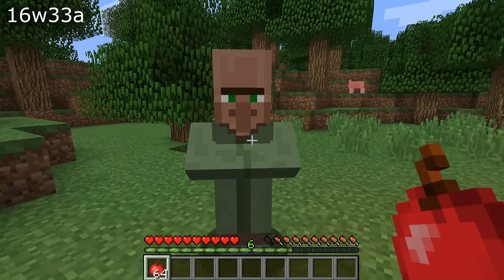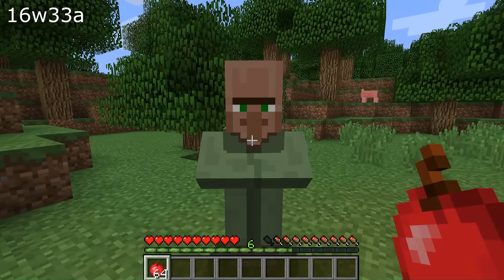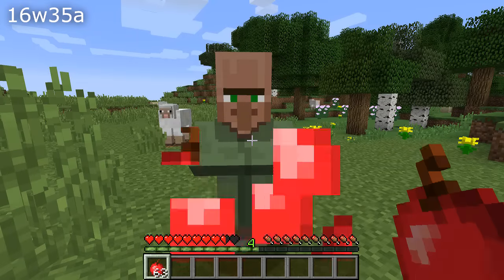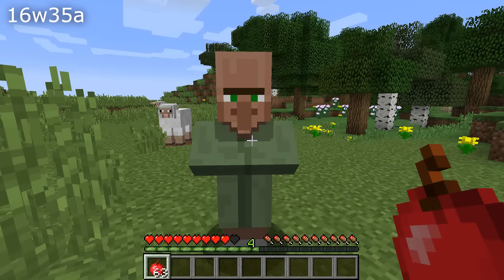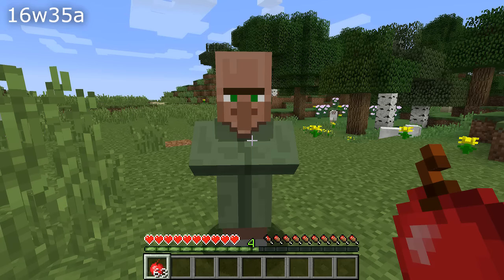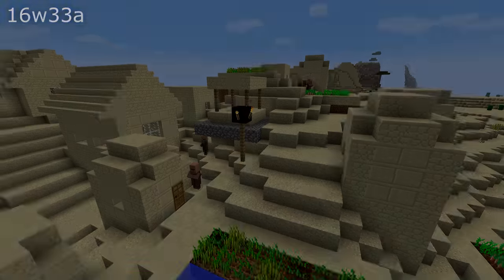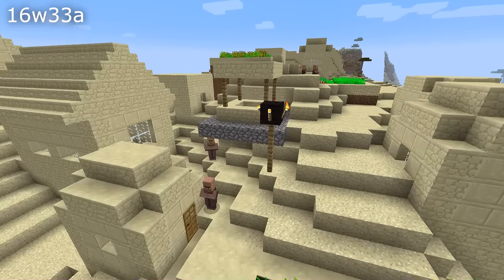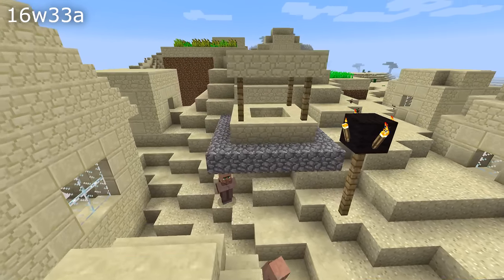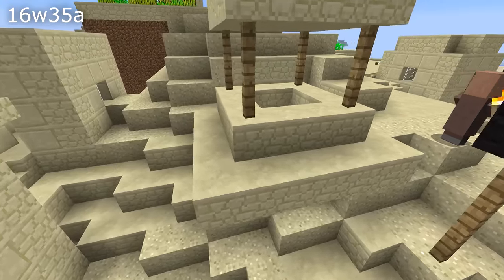There were also some bug fixes for villagers. If you looked at a green villager — the newly added nitwits — it would be impossible to use a right-click ability. Generated villagers also had impossible careers sometimes, and when converted from zombie villagers would have trades from a random profession instead of trades from their own profession. Newly generated villagers would also have incorrect tier 1 trades. And on the subject of world generation, villages in desert would still generate with cobblestones around the well instead of sandstone — that has been changed in this version.